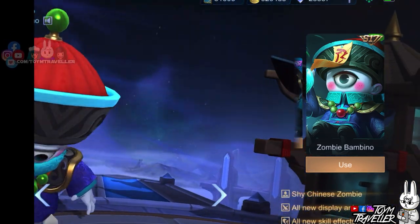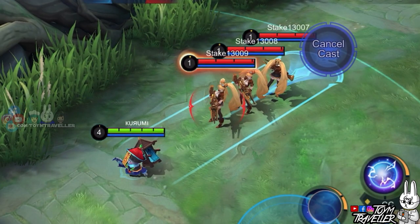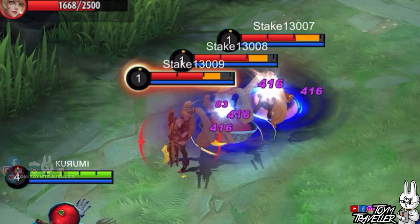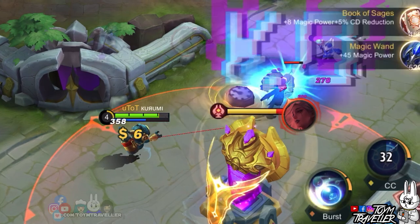Cyclops' first skill, Stardust the Shock, lets him cast his shockwaves forward. He shoots two shockwaves to the specified direction and deals magic damage to enemies hit. The range of this skill is really long, which can let you poke and kill enemies from afar.